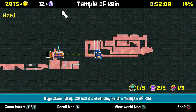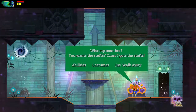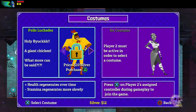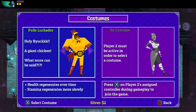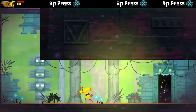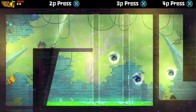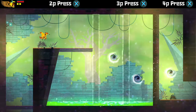We've come full circle on this side. Now what I specifically want to do is buy that chicken costume, since we finally can afford it. You'll notice it has special abilities: your health regenerates over time, but the stamina regenerates more slowly. So better for health, worse for stamina. I am not going to be using the chicken costume for any actual standard gameplay of fighting.